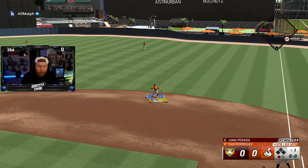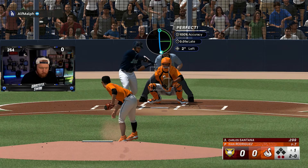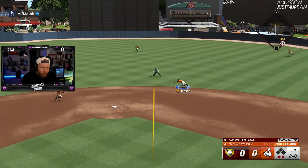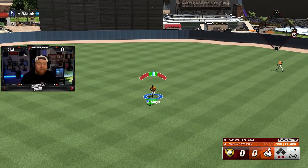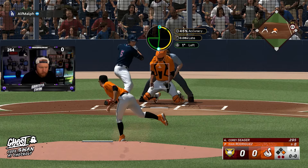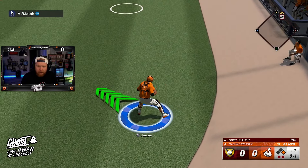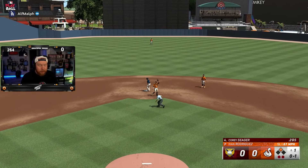Grounder to Mookie, bad throw, and it's going to be picked out by Paul Skeens. Two down. Ground ball up the middle — Mookie's not going to get there, and he gets his first hit on the board in the first. Very different from the last game I played. Kenley, we've got to be blocking that — he somehow swung at it but we've got to block that.